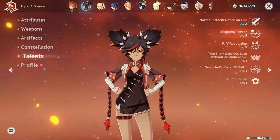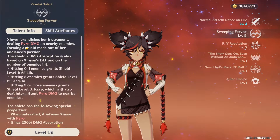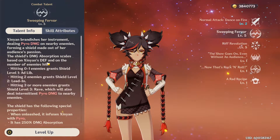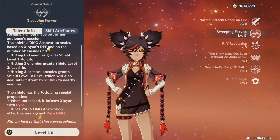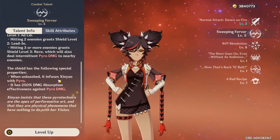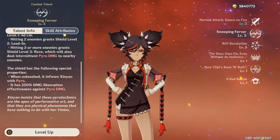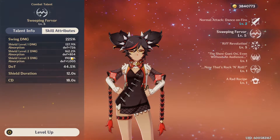Let's take a look at her E skill. It deals pyro damage and creates a shield that scales off Xingyan's defense — that's why the Retracing Bolide is good and you want to have defense stats on it as well. The shield is 2.5 times more effective against pyro damage, similar to Diona's shield.